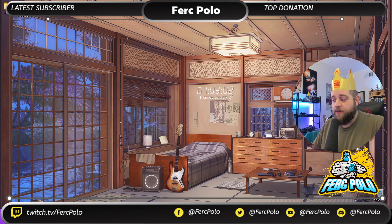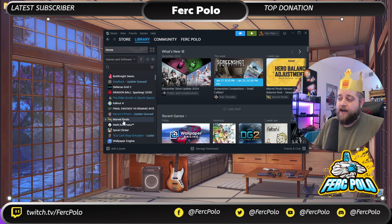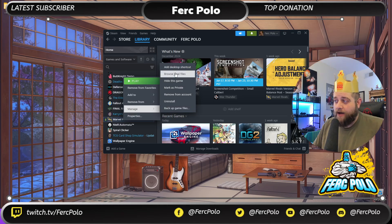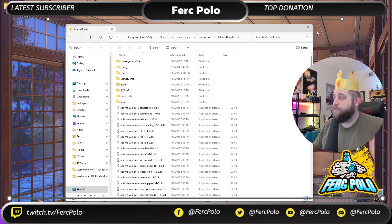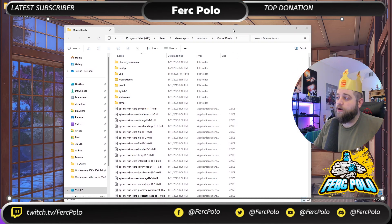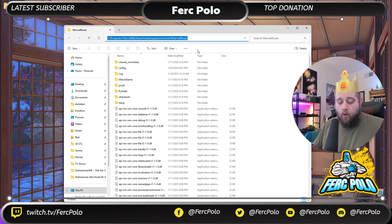The first thing we're going to do is open the game directory. The fastest way is to open Steam and go to the library. From the library, find Marvel Rivals, right-click on it, and choose Manage, then Browse Local Files. Once you've opened Browse Local Files, you can close your Steam window — you don't need it open anymore. Left-click up in the address bar, you'll see your folder path. Right-click and copy, or hold Control and hit C to copy.